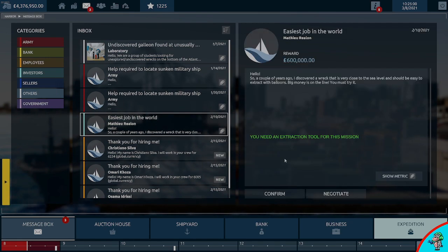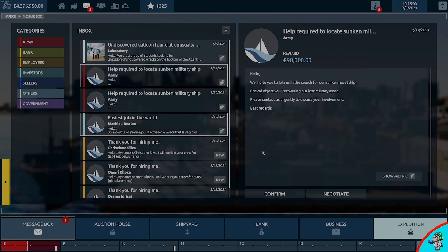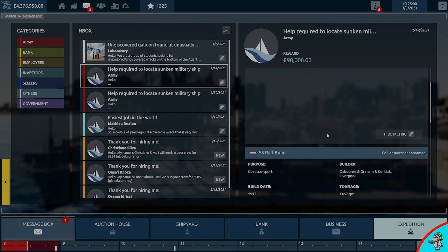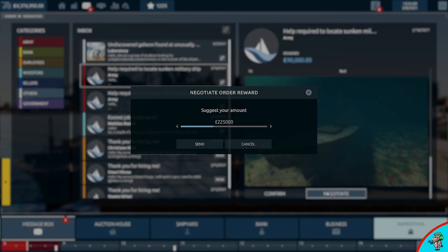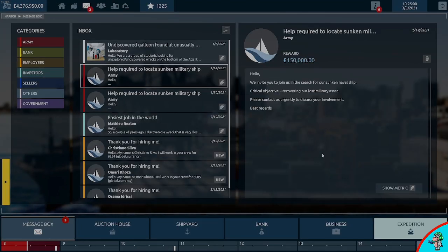Now we need to find a mission. Here is one - Ralph Bun. This is an extraction mission; it was transporting coal, as you can see. That is the one we want to do. Now, always negotiate the mission - we're getting an extra sixty thousand pounds out of this one.